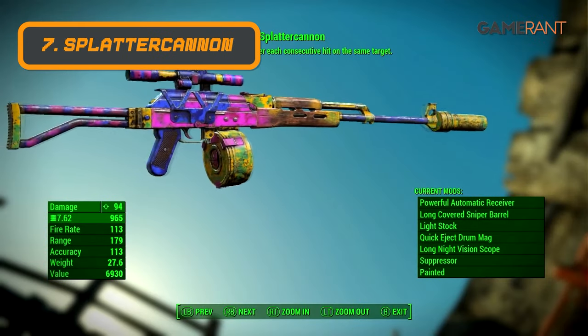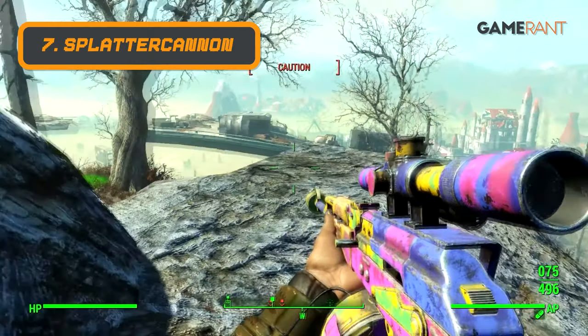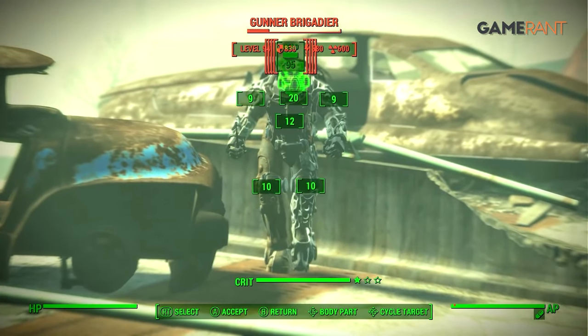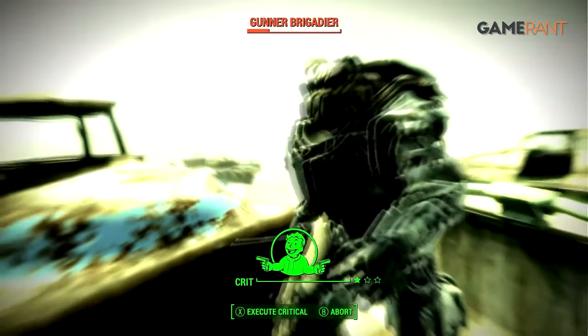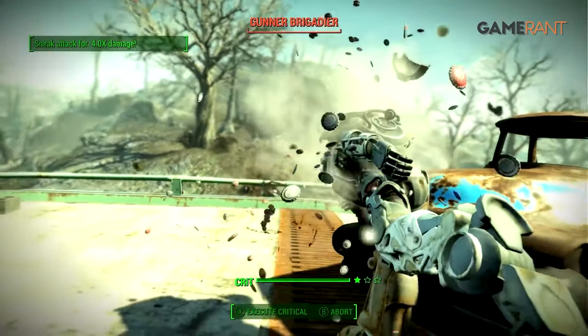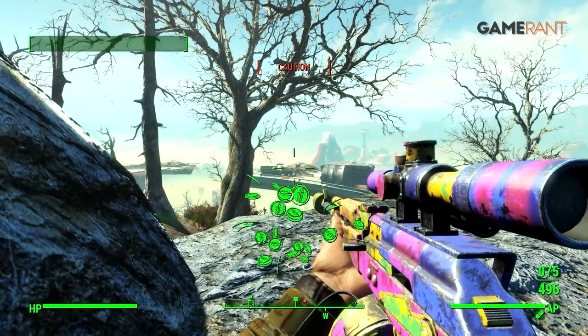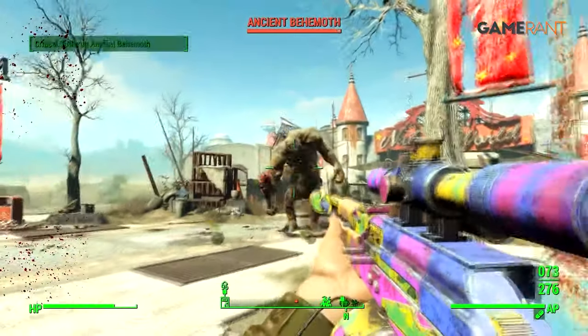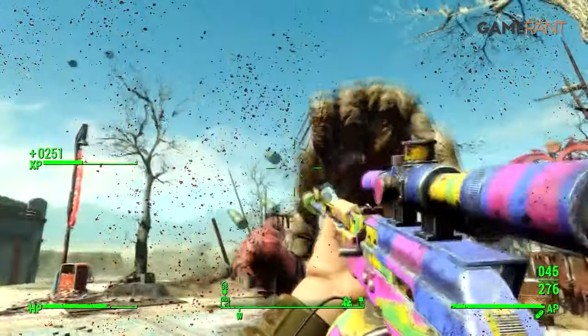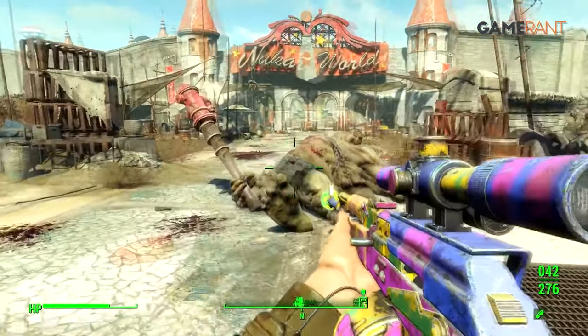At number 7 we've got The Splatter Cannon. This deceptively named weapon is great for mid-range encounters. Found in Nuka World, it deals 49 damage and has an excellent fire rate. What makes it shine is the perk that deals increased damage after each consecutive hit on the same target. If players can make every hit count, then their damage output will skyrocket very quickly as stronger and stronger bullets pummel into their enemies.